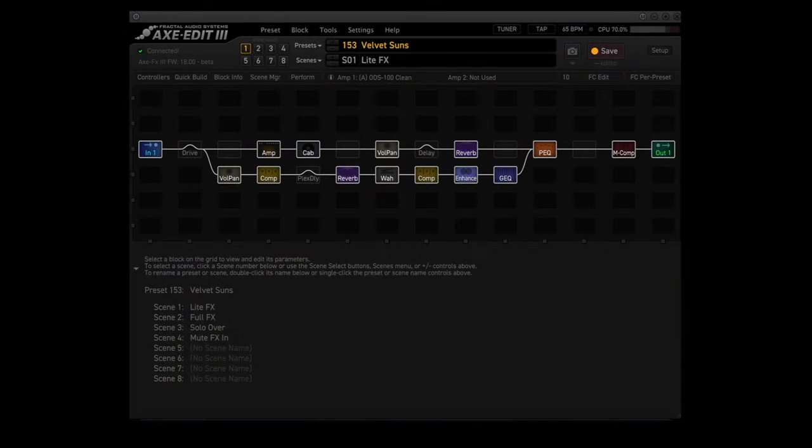Let's take a look at Velvet Suns. It has two audio paths, which is what's called parallel processing. The top path includes the drive block, the amp block, cab block, vol/pan, delay, reverb one, parametric EQ, and the multi-compressor.